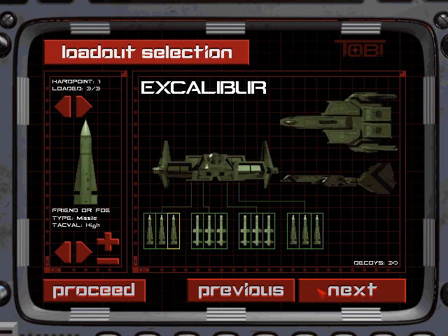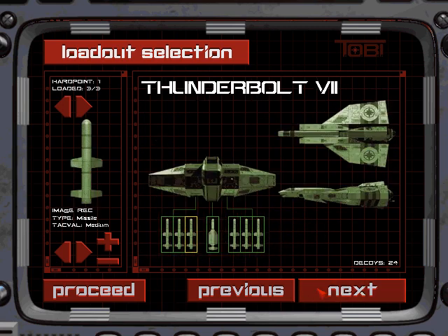Normally you'd take the Excalibur for everything once it becomes available, but the thread says to do some variety, so we've gone for the Thunderbolt. The fighters in this mission — not that there are that many of them — are mostly light, so there's never any easy reason to take anything other than the default MRACs.